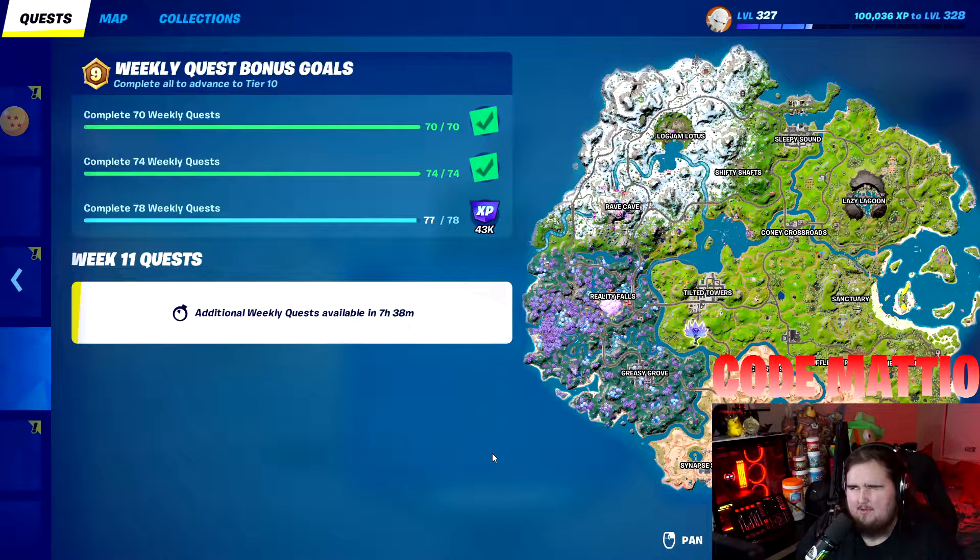Next up: damage opponent vehicles with the Charge SMG. You have to do 500 damage. With the common Charge SMG it's about 28 damage per shot, and it holds 30 rounds, so you'd probably need to shoot twice if it's fully charged. Finding the SMG is probably the hardest part. Getting an opponent in a vehicle is a bit harder, but there are Ghost henchmen and suited henchmen driving around now that might help. You could also try Team Rumble since there are vehicles there.